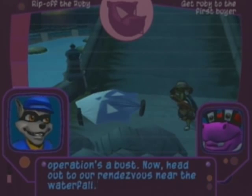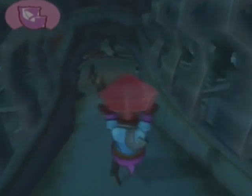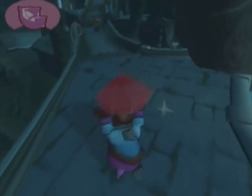Use them with this operation to bust. Head out to our rendezvous near the waterfall. Now, Sly kind of worded that a little weird — it sounds like you have to use every single one, and if you miss one, that's it, you failed the mission. But no. What he actually means is Bentley's only going to be using these cushions when they're actually required, like when you jump over gaps and stuff. You can't jump over stuff when you're carrying something. The only time you'll ever need to use the cushions is for parts like this, where you need to jump over gaps, because you can't jump if you're holding something.